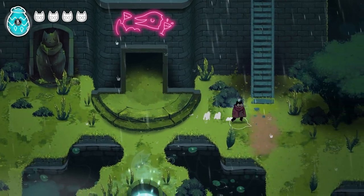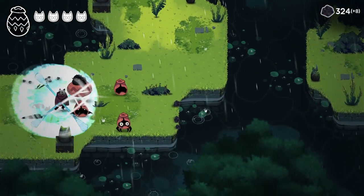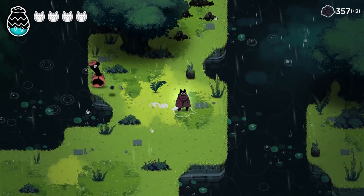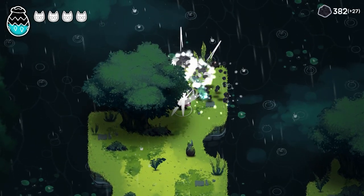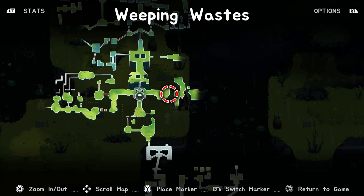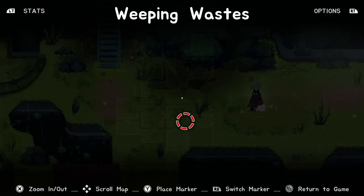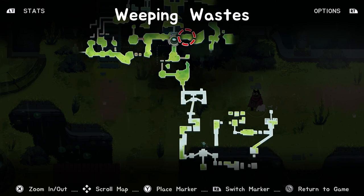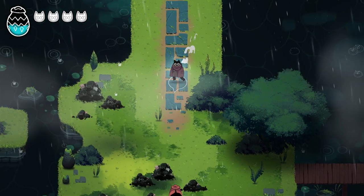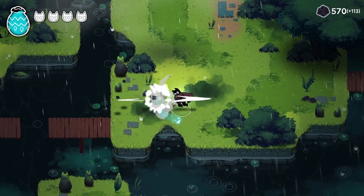We head right — haven't explored that way yet. With the Fresh Start upgrade, our attacks should be stronger. There's what looks like a double jump platform up ahead, but we probably can't make it yet. Maybe we can get at it from below. Everything in this area respawns too, so you could farm currency here if you want to.